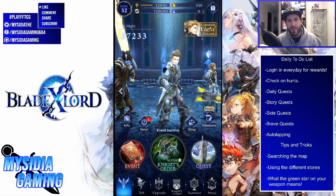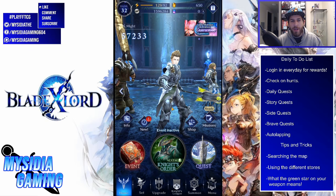The first one's pretty straightforward: every single day you have to log in and get your rewards. You don't want to miss a day. For example, during the intro campaign we got a guaranteed unit summon ticket on the seventh day, which was awesome. So if you're just starting out, make sure you get to that seven-day login ticket. Once you've done that, move on to hunts.